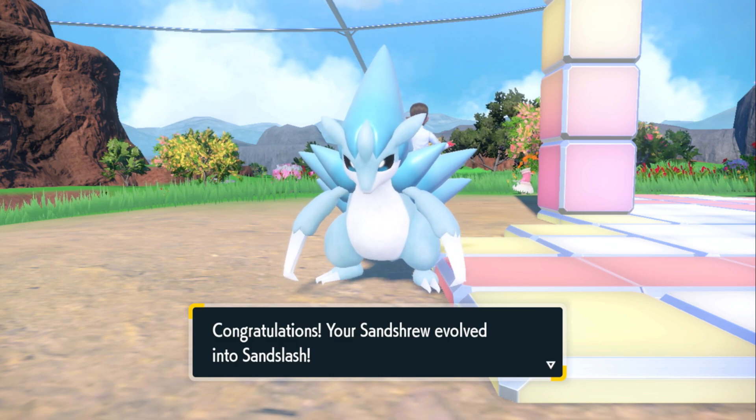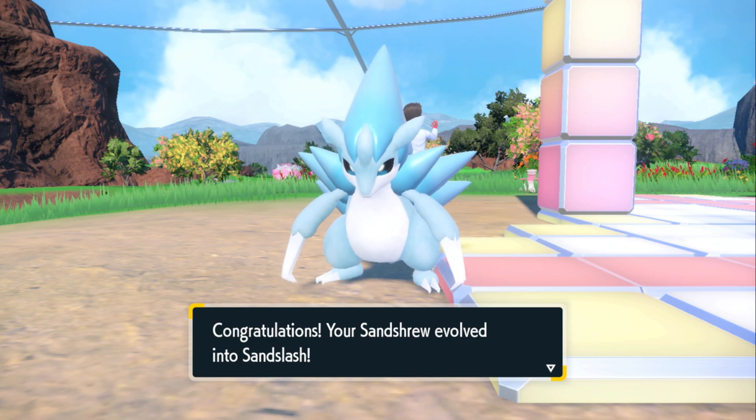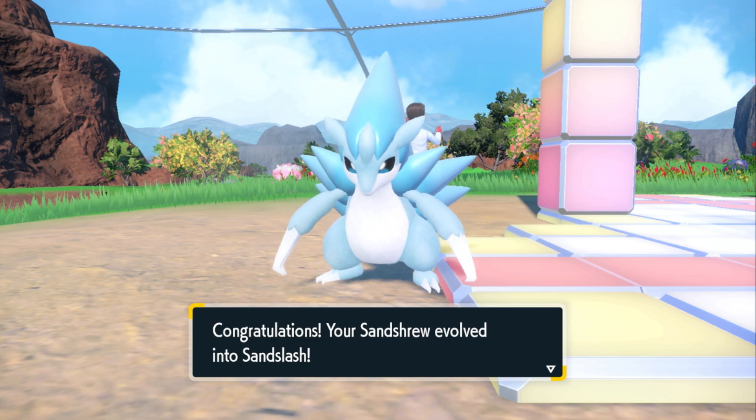But once again, TLDR: Ice Stone. You can get an Ice Stone from the glowing little particles that appear on the ground in the snowy biome area of the Indigo Disc. Hope that helps!